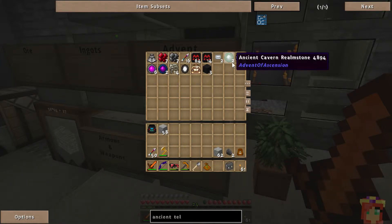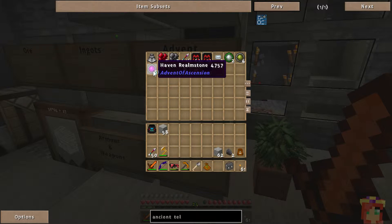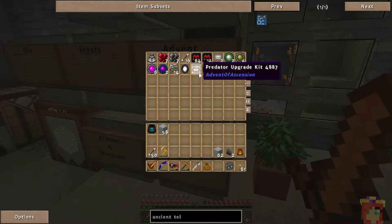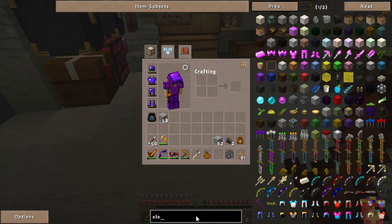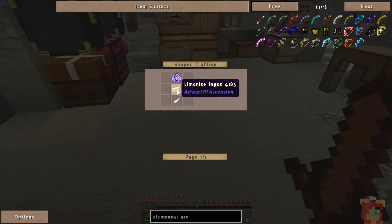Here we have some realm stones: ancient cavern, which we've not been to; deep lands realm stones, which we have been to; haven realm stones, which we found tonight; and mysterium realm stones, which Gordon found tonight. Also a predator upgrade kit — no idea where that came from. Elemental arrows are made with limonite, holly top petals, and feathers. Holly top petals — you can get the seeds by breaking grass, and we have some of the plants growing in our garden.